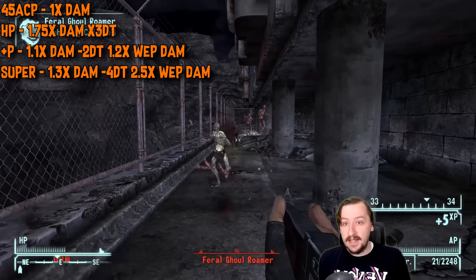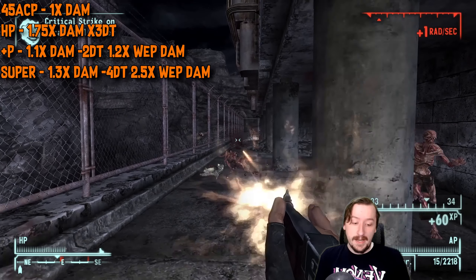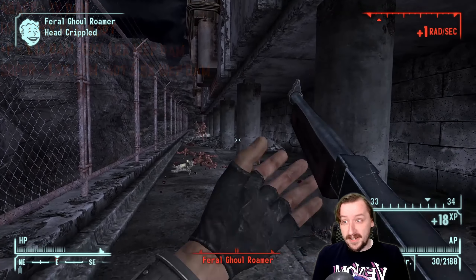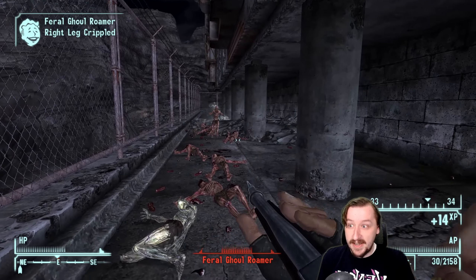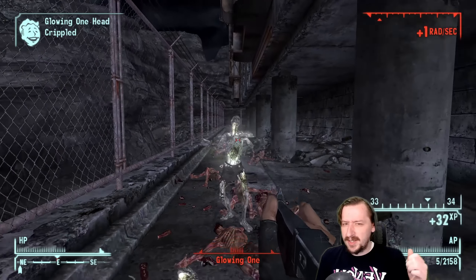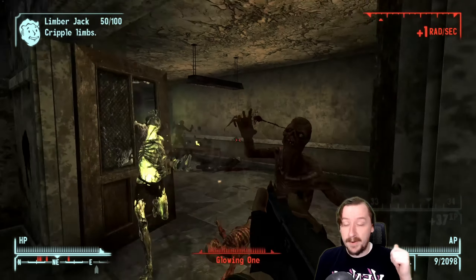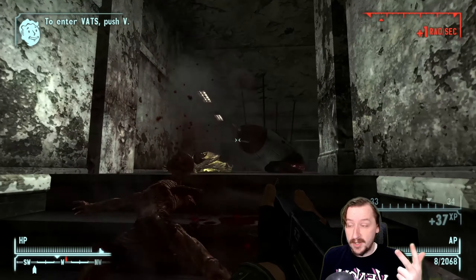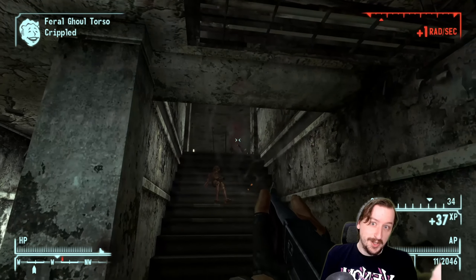Then there are the Super rounds — the Super .45 rounds you can make with the Hand Loader perk. These give you 30% more damage, punch through four armor on targets, which is really good, but they break your gun two and a half times faster. That's a substantial amount — it does make the Tommy Gun break really fast, but it also makes you shred through enemies really fast. This is usually the go-to ammo I put in the Tommy Gun since I'm typically using it against high-priority dangerous enemies at very close range where it has a high magazine size and a really high rate of fire.